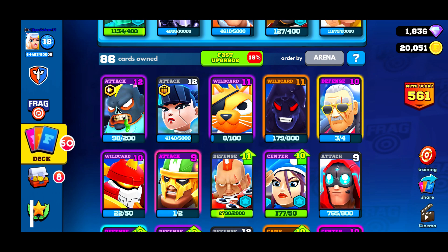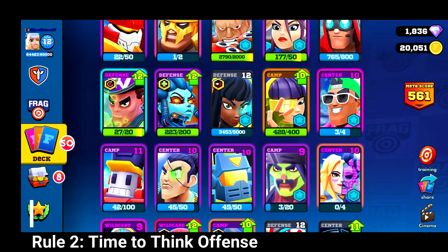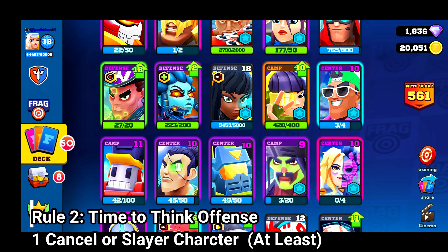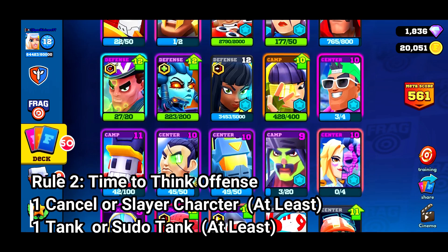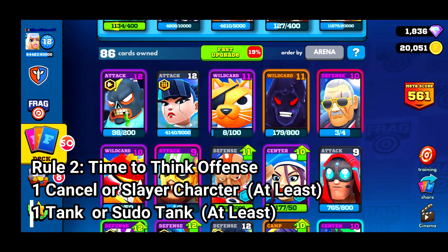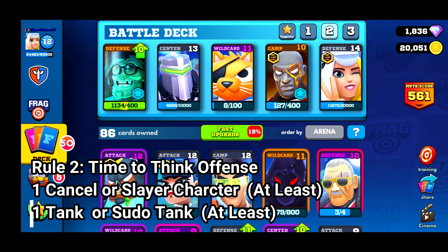The next thing I think about is offense. Offensively, number one — you need a cancel character. Cancel characters right now are BB and Cypher. Rippin' Finn technically falls into a cancel role because his ultimate ability can hit off an entire push. In my particular situation, I'm going to put BB in — that self-heal is second to none and is incredibly useful and valuable on attack.